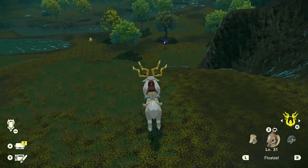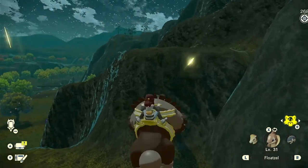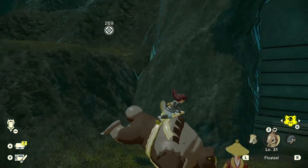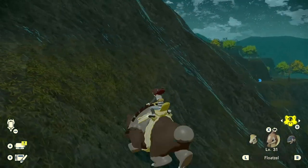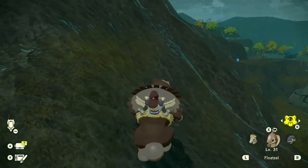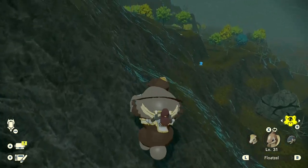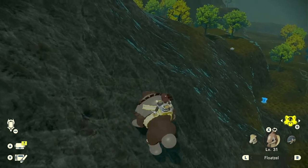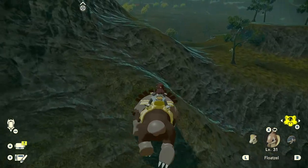There's also a Gastly there which is kind of cool — I want to get Gastly as well. I've got no clue how to get up there. I guess I'll use Ursaluna since he can climb a bit. This looks like a slightly easier way to get up — come on! Okay, there we go. This actually looks like a place we're meant to be going. Much easier!